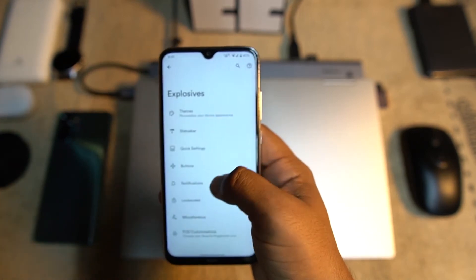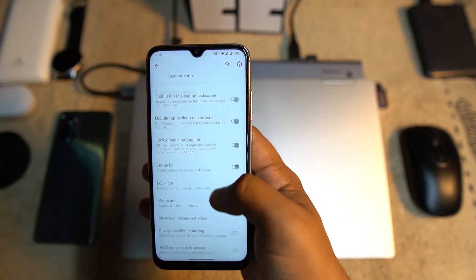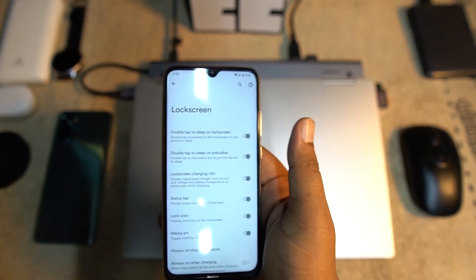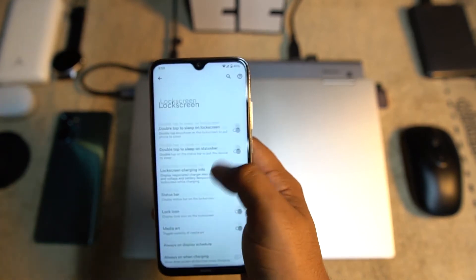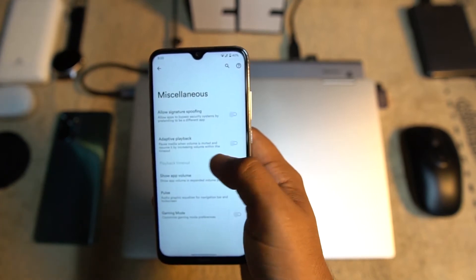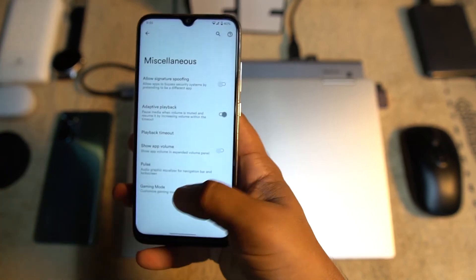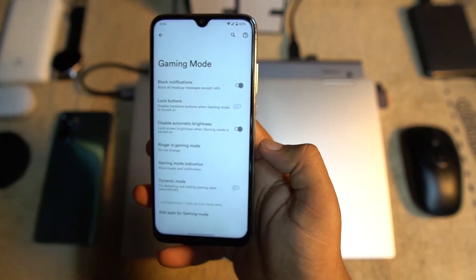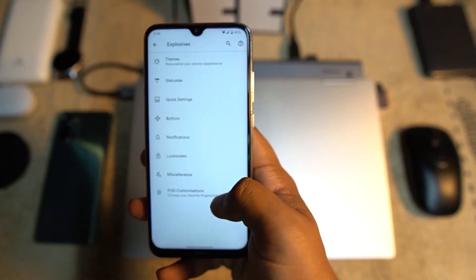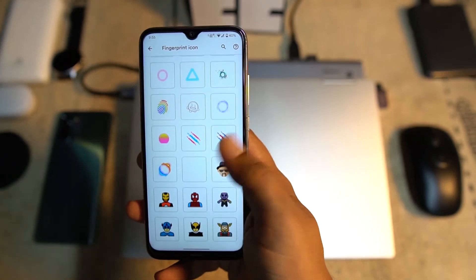We also have Quick Settings, Button Settings, and Notification and Lock Screen settings. From here you can enable double tap to sleep, double tap to wake, and other options. In Misc, we have Adaptive Playback settings and an advanced Gaming Mode. There is also an FOD customization option, though it doesn't seem to work.